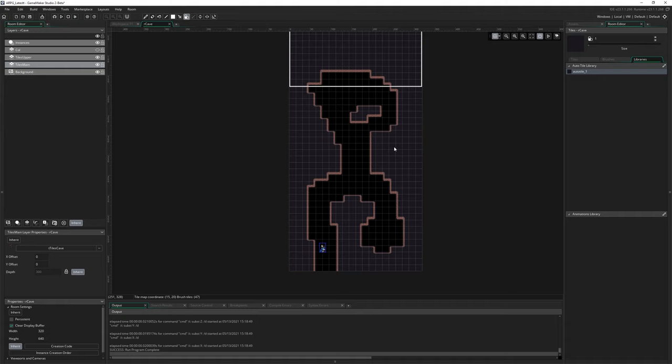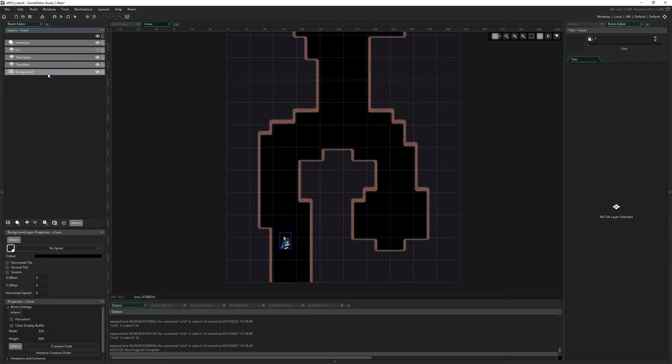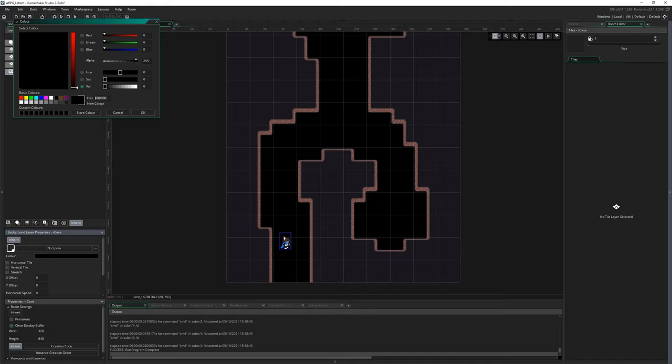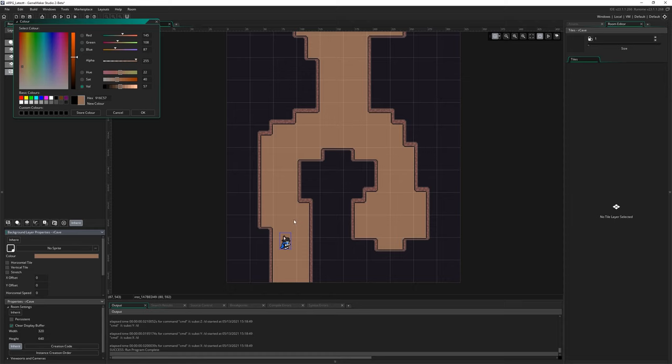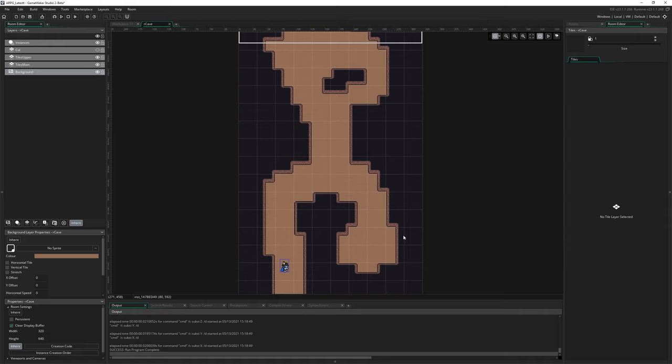I'm just going to remove that test and draw in the cave network we're going to have — I'll speed this section up. The room actually probably ended up being bigger than we needed. For the ground, instead of making a tile I'm just going to set the background to an appropriate color. I'll go to background, change the color, and input the hex code I have written down: 916C57. It's a light brown that matches well with the walls.